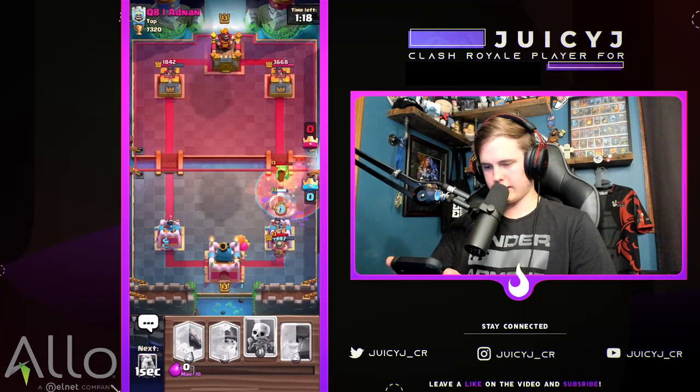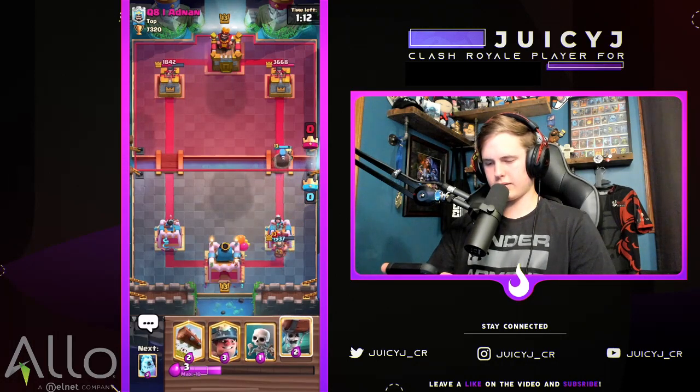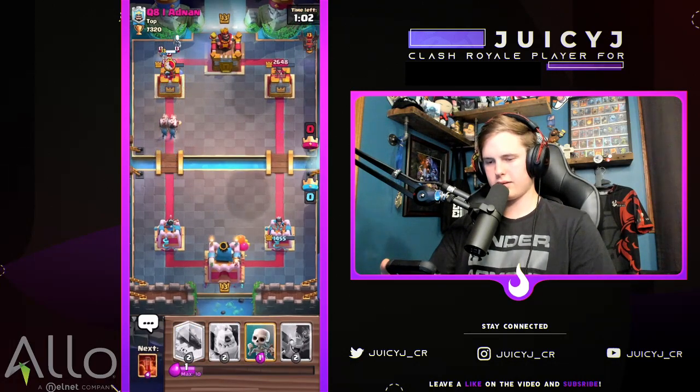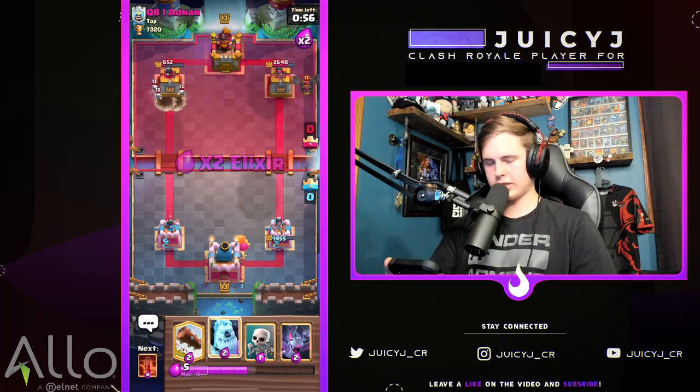Hunter again onto the baby dragon — he got a lot of damage there, that's unlucky. Going for a miner wall breaker — we have to pressure here because we don't have a hunter in cycle for the next lava hound. He's in a good spot now. We got a lot of damage there, pressuring right at the moment he goes with lava hound in the back.